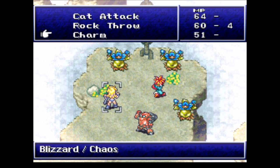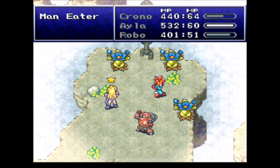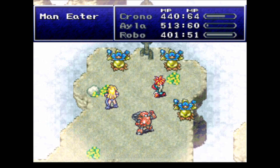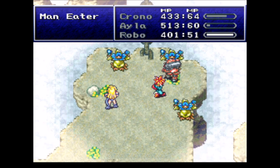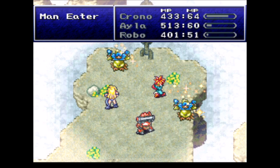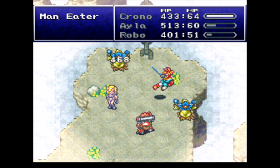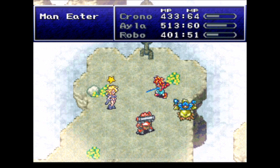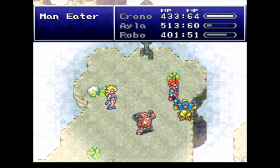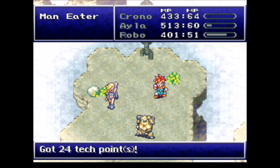I still have the Berserkers on Chrono and Robo, because I feel like why bother — I'll be able to just kill them and then have Isla steal from them. But of course, Isla gets confused, and then these guys are gonna get killed. What a pain. We'll have another chance to steal from them.